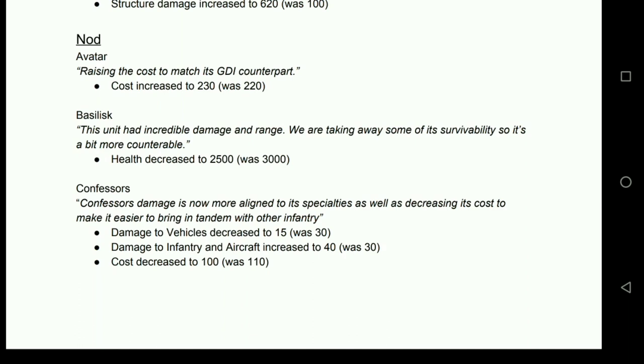Basilisk's health decreased to 2,500 from 3,000. Fantastic. This means that if you're running talons or banshees because you don't have phantoms or hammerheads, you can actually deal with a basilisk that little bit better. It's still going to absolutely wreck everything at ground level, but you do have that little bit easier of a time getting rid of one.